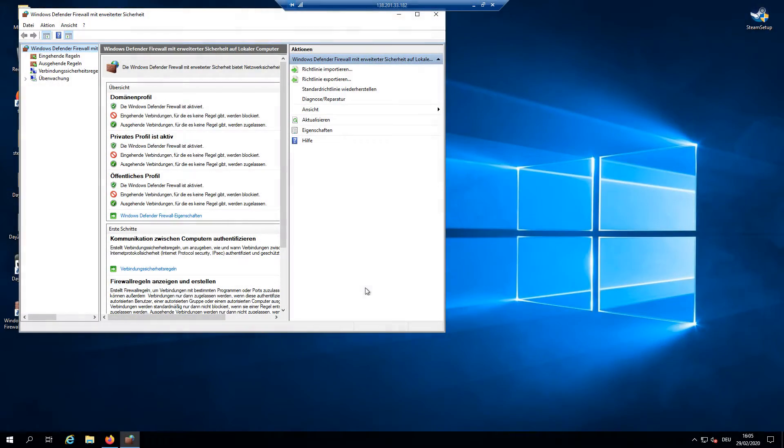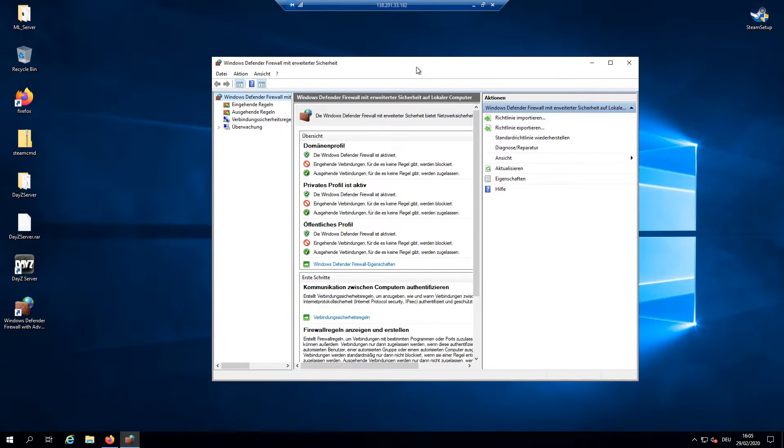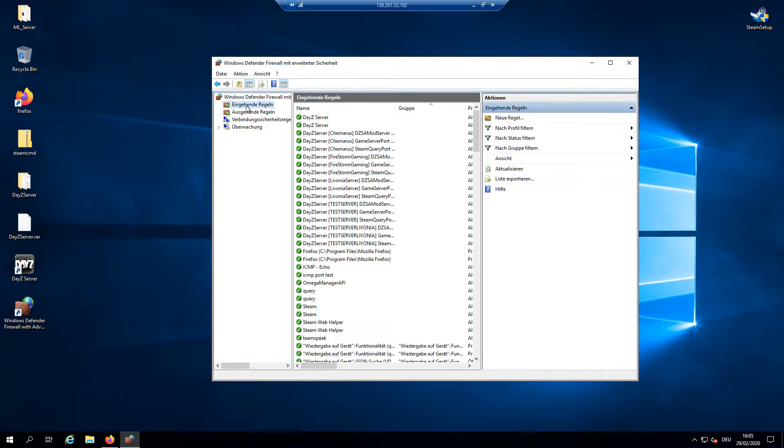Next, search 'Windows Defender Firewall' in the Windows search bar and open it. For those running the server on your own PC, note that you may also need to port-forward your router — sometimes you have to call your internet provider. For dedicated servers or VPS, this firewall step should work 100%. Click on the inbound rules section and click 'New Rule'.